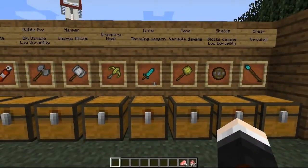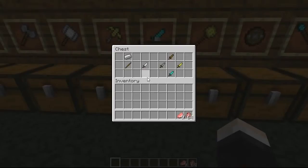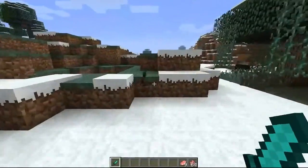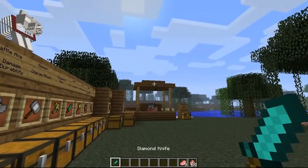We are going to be moving on to the first throwing weapon in this mod which is the knife. This one will deal no melee damage whatsoever and is only useful when thrown, but do bear in mind that if you're using a diamond one it will do the equivalent of diamond sword damage to the mob you're throwing it at. All you're going to need is one stick and then your appropriate material. The normal throwing animation — just right-click it — and it looks really awesome flying through the air, and then you can go and pick it up after it's done its damage.